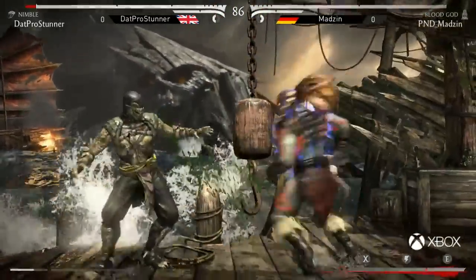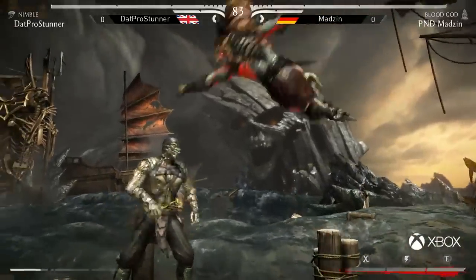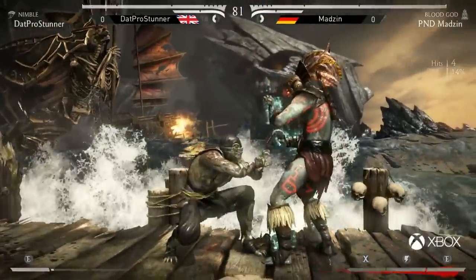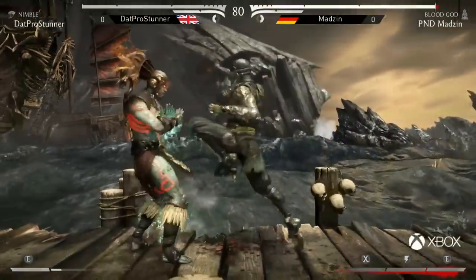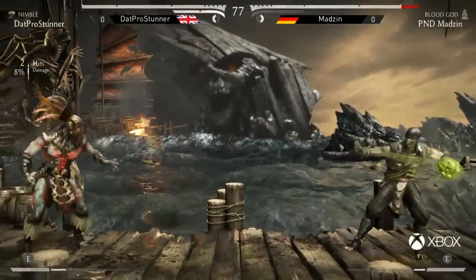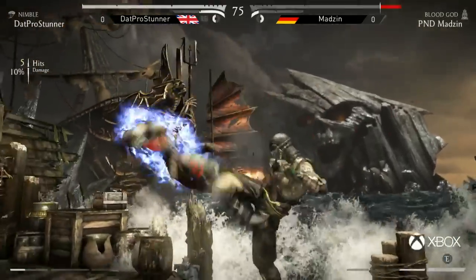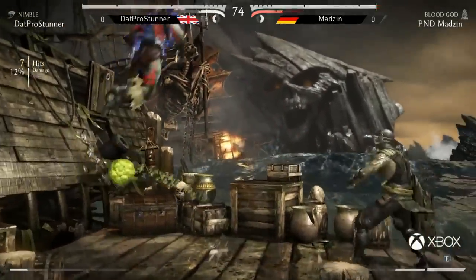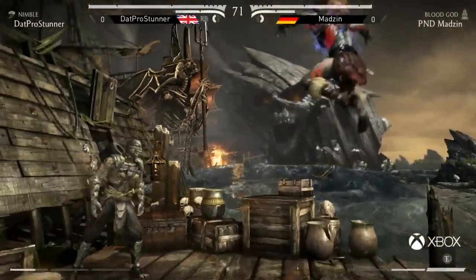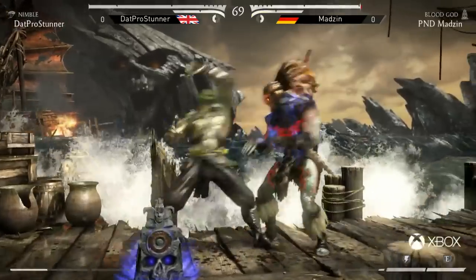He tries to anti-cross up with a down three but gets hit by the back-to-back jumps — unfortunate. Madzin ready with the bait. Does drop the combo. Pro Stunner's opting to use most of his bar on these meter burn slides and meter burn overhead claws, so he hasn't really got the stats available for the Nimble buff. But Madzin breaks away — doesn't get the totem that time, gets it the next. Blood God has such an amazing job mitigating damage. Stunner is having to put in so much work just to take away the smallest amount of life.